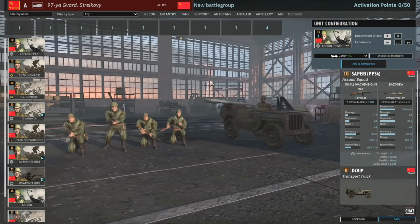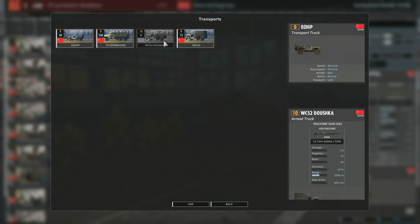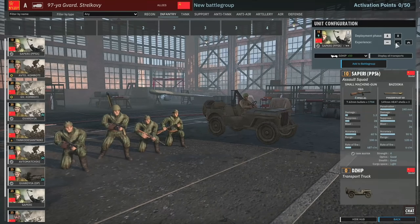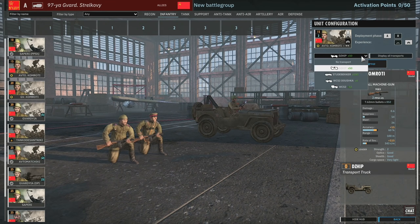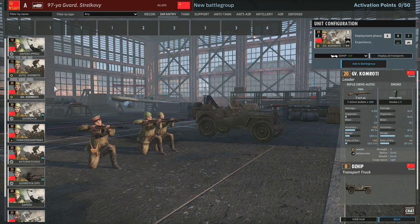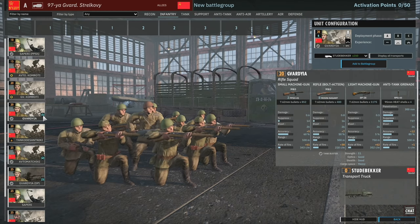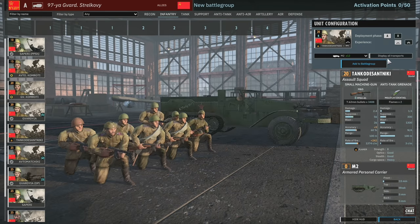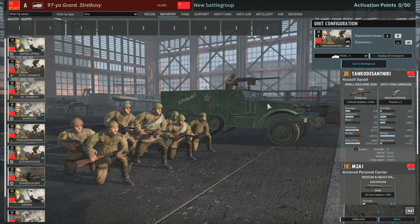Over to the infantry. We've got the Seperti PPSH, a four-man squad. Not any exciting transports - they can get in Dushkas but you've only got four available so you'd have to seriously upvet them. Then Avto-Comroti, GV-Comroti - these are probably better because they're three-man squads. Then you've got the Gavardia, with five cards available. Tankodessantniki can come in M2A1 half-tracks, with eight of those available.